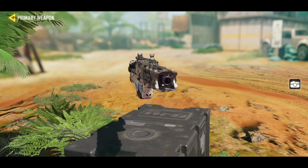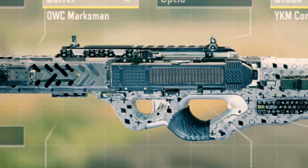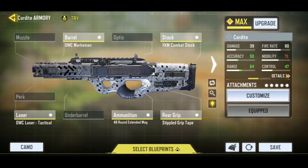So let's jump into this class. Just before I start talking about the class setup that I have equipped right here, let's all take a moment to appreciate how beautiful this Cordite skin is. It is indeed a unique skin, and I'm really loving this one. So we are going to speed run right through these attachments. For the barrel, we have the OWC Marksman so that we can get that great range. For the laser, we have the OWC laser tactical.